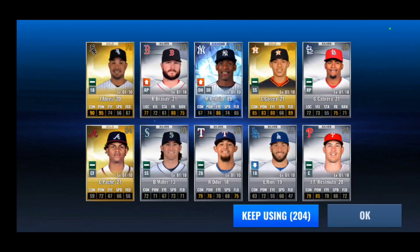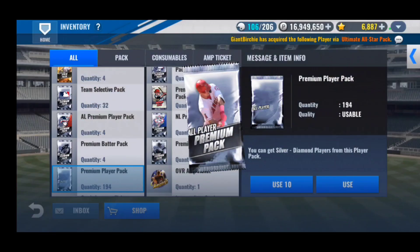Is that the 53 base Miguel Andujar? So we pulled Frank Schwindel on the Red Sox team a little while back, and now we get — this has to be the second or third worst card in the game — Miguel Andujar. Wow, okay.